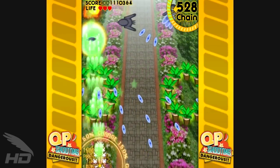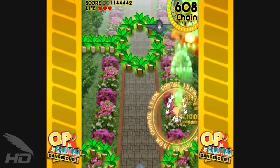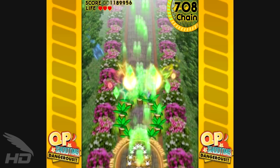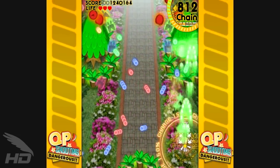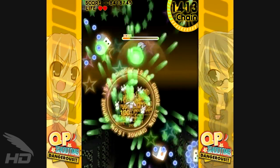In QP Shooting Dangerous, enemy destruction and bullet cancellation is the name of the game. The more you can kill and cancel, the better your score, which is boosted by a multiplier in the top right-hand corner of the screen. So long as the resulting stars are being absorbed into QP, the multiplier will go up and it can end up getting into the thousands fairly easily. An arrow also indicates how much time is left in the current combo. Collecting the stars left behind from enemies and their cancelled shots makes the player's score rise dramatically.